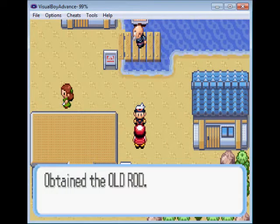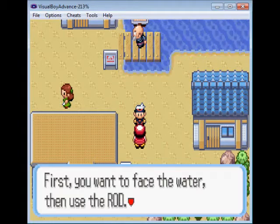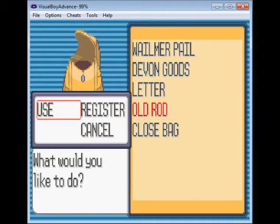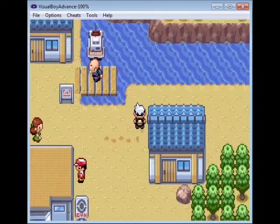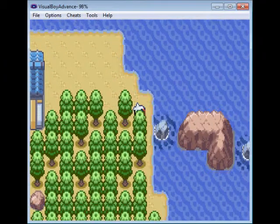And this dude gives you a fishing rod. Fishing on this game is different from all other games. So I'm gonna teach you all how to fish. We're gonna get the old rod and register it to the select button. And we're gonna find a nice spot. I always like this spot right here, cause it's out in the middle of nowhere.